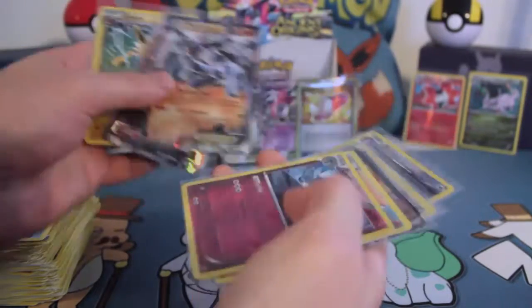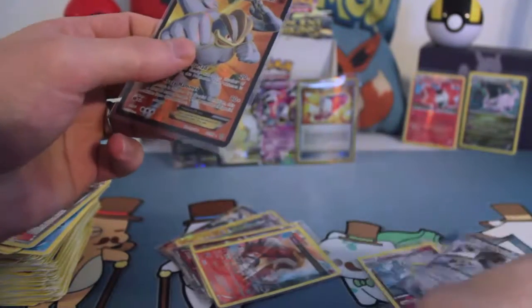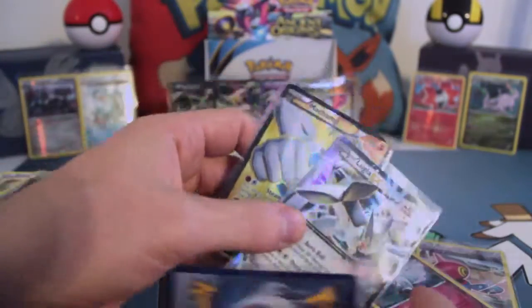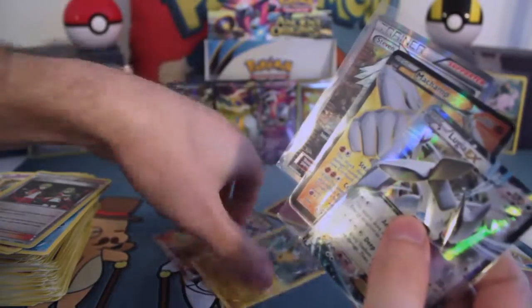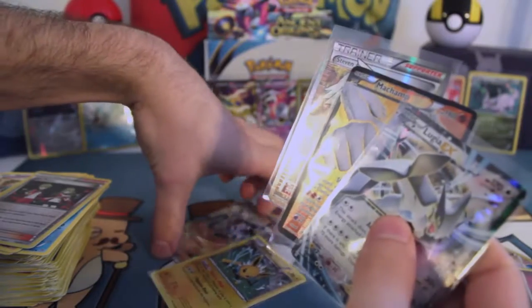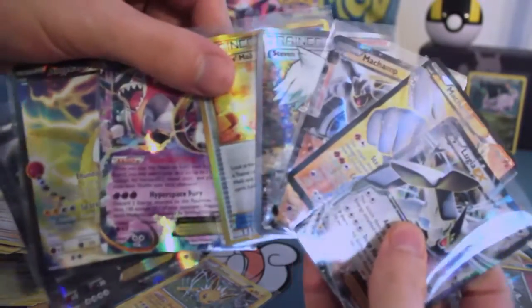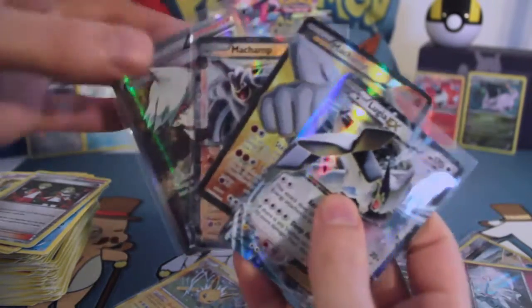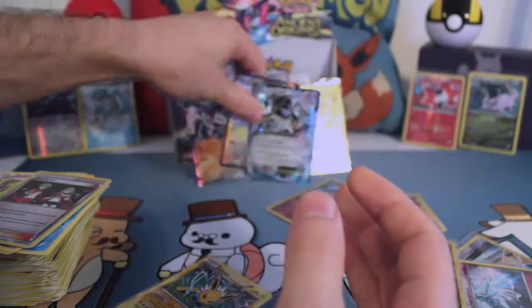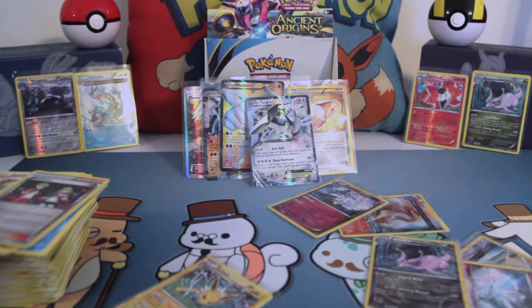We had some really awesome pulls. Let's get the EXs here just for fun — Lugia, Jolteon, both Machamps, Steven's full art, plus our other cards from the first half. This was amazing. I've watched a lot of booster box pulls on YouTube, but I don't think I've ever seen quite that many EXs in one box, plus a Secret Rare and Full Art. I am so hooked.